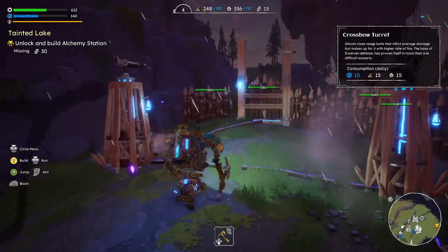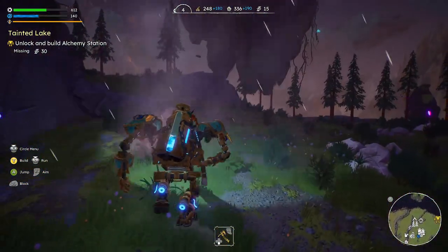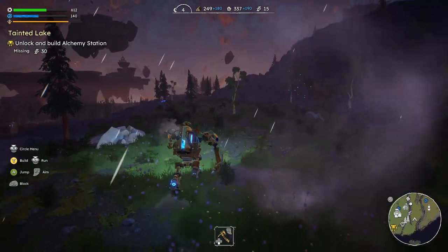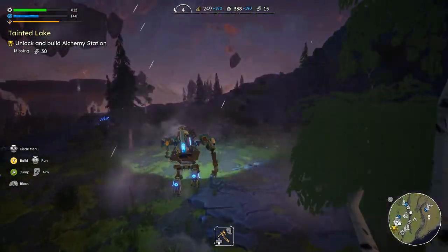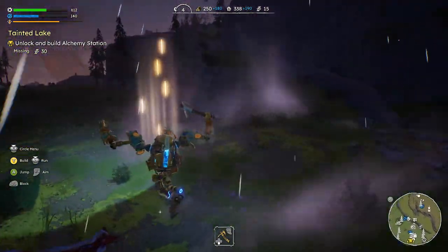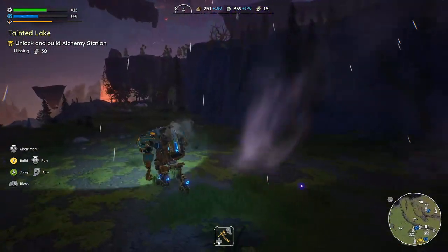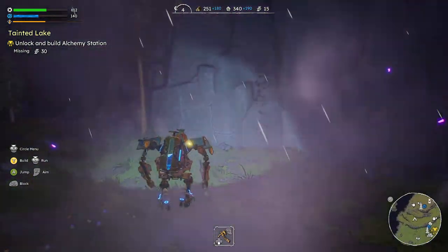Probably getting attacked up there, so we're going to go up there real quick. I noticed there was a storm, and storms usually mean something spawning. I know my health needs a little bit of assistance — I know there's one over here I can spawn in, and he hasn't yet, okay.